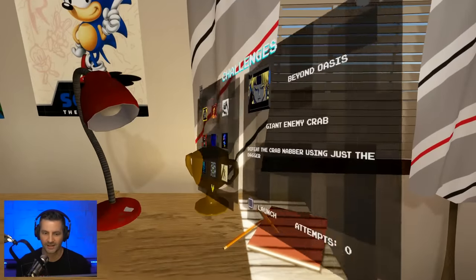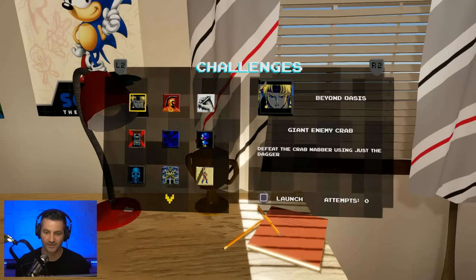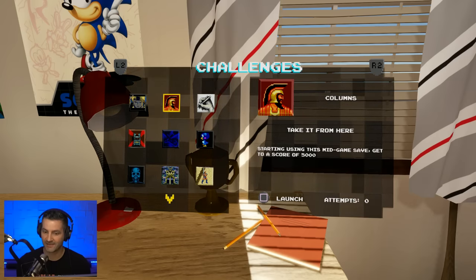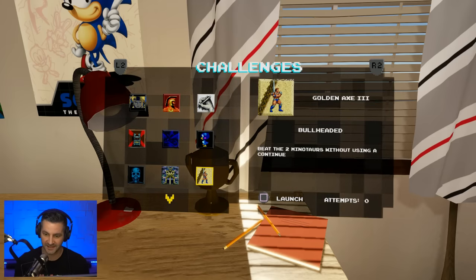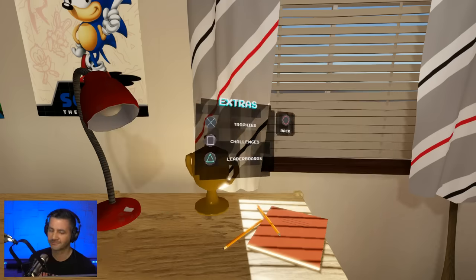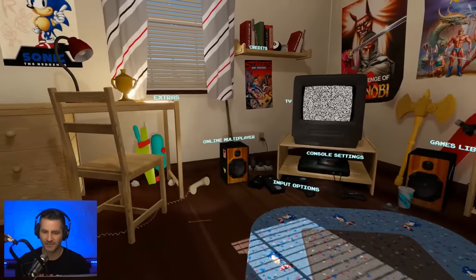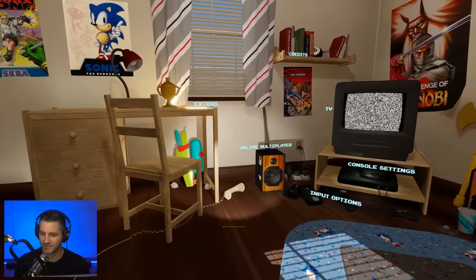You can look at trophies — the individual games have their individual challenges. For Beyond Oasis, for Columns, they'll start you with a mid-game save and you have to get to a score of 5,000. These are fun little bonus challenges added to the games. Golden Axe 3: beat the two minotaurs without using a continue. They've also added online multiplayer to many of these games — for Golden Axe and Streets of Rage you can play online with other people.